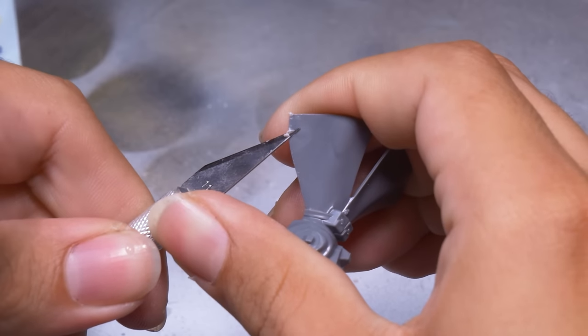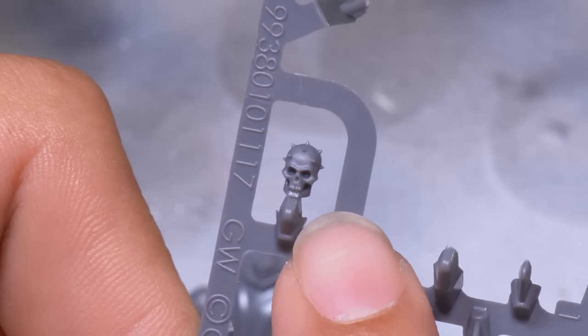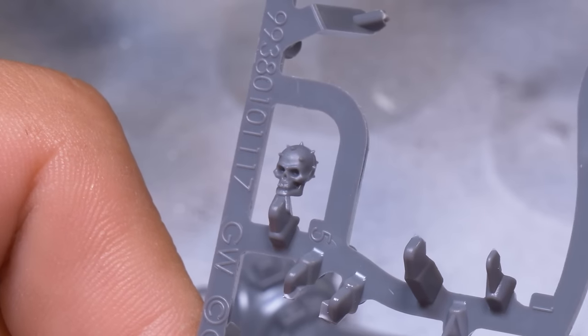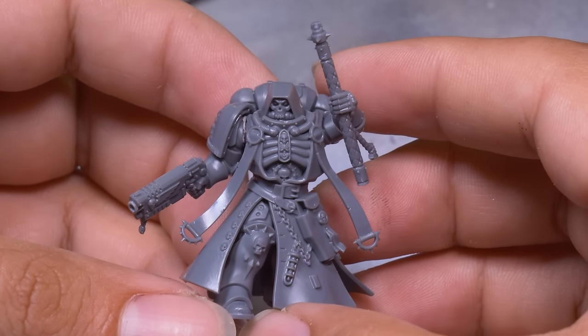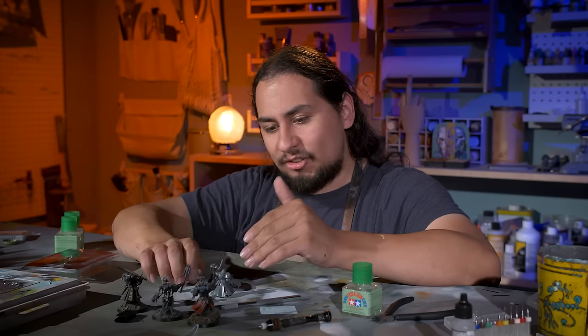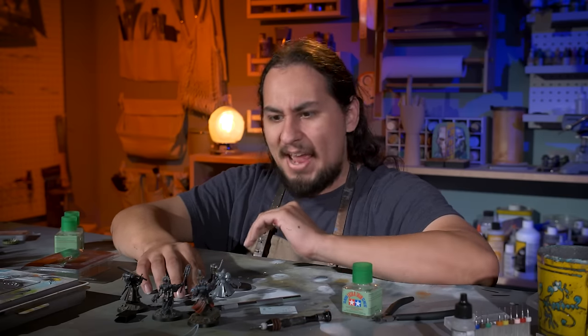I cut everything out but didn't glue anything together yet — it'll make kitbashing much easier down the line. Games Workshop seems to agree with me that that Crozius is dumb; the skull topper isn't even attached, so I'm not even going to clip it off the sprue. Looking at him altogether, he's a little bit better in person than I gave him credit for, but compared to his contemporaries he doesn't hold up. Every single Chaplain model Games Workshop has made since this guy has been an absolute banger.